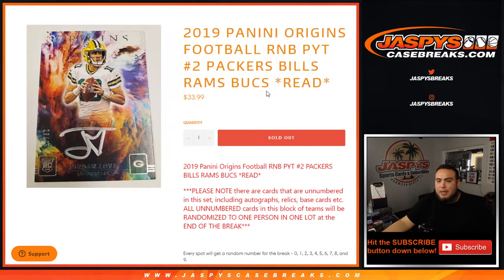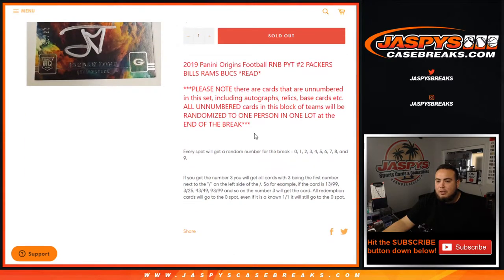The way this works is you get a piece of all of these teams in this specific break random number block style. Every spot will get a number from zero through nine, and as an example, if you get randomized block number three, you will get all cards with three being the first number next to the dash on the left side.